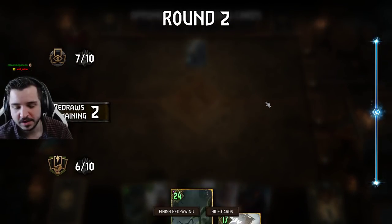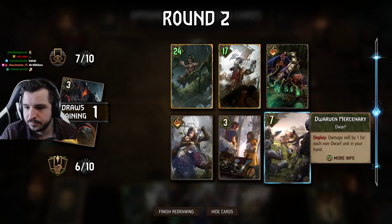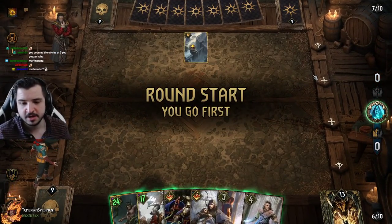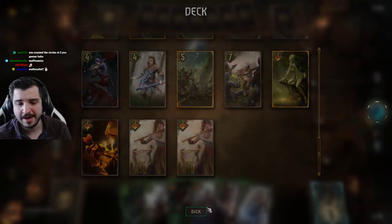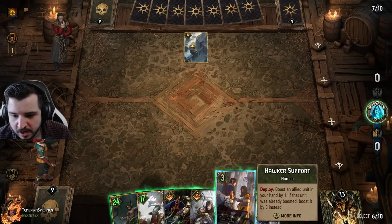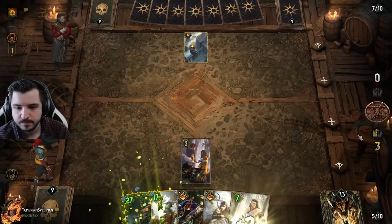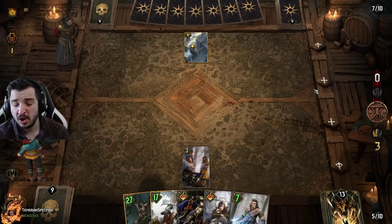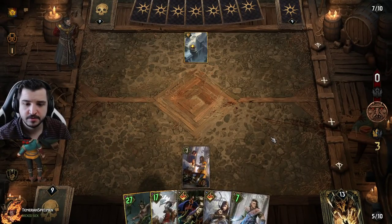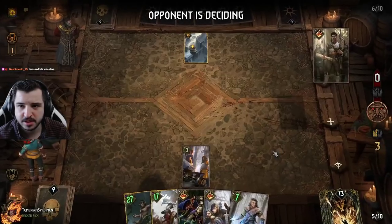We mulligan the guardian and the waylay. Maybe the mercenary is a more important mulligan. This is our Saskia play. Maybe we're supposed to do some kind of bleed. The matchup is dreadful but we've got to bleed them - we can't let them have Snowdrop, Leader, Sunset Wanderers, Reince, Colgrim. We just lose on the spot. We're kind of just hoping for a Saskia top deck in round three. This deck doesn't have much consistency.